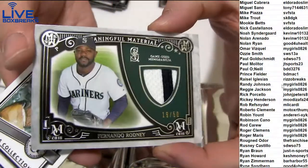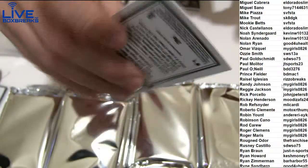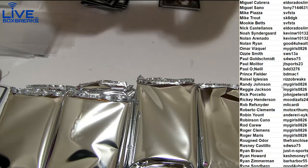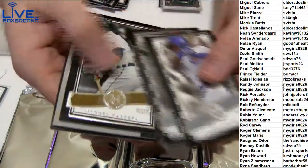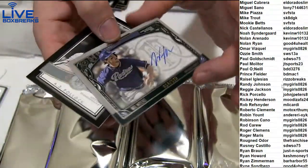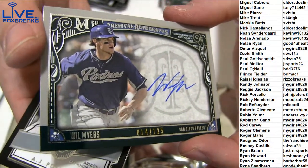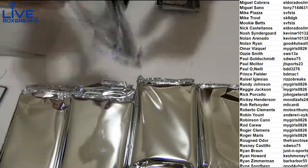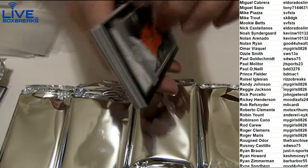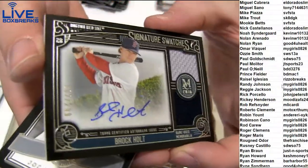Chris Elgo, nice quad. Jose Abreu, nice patch, 3 of 59, sweet right there. McCutcheon, 1/99, got the patch. Rodney, 19 of 50. Canvas Darvish. Solar, Hamilton, Cabrera Gold. Will Myers — $125 oh look, his auto got a little bigger. He had a bad auto there for a minute, didn't he. Pollock.